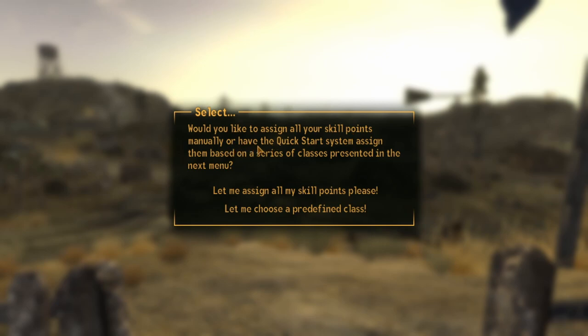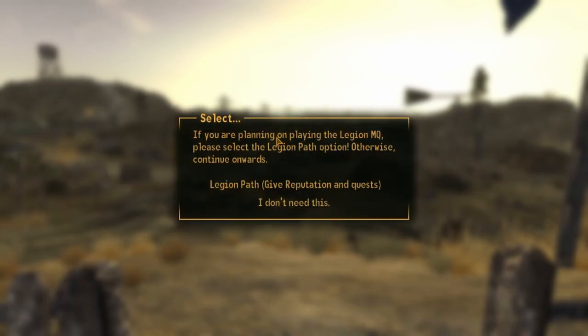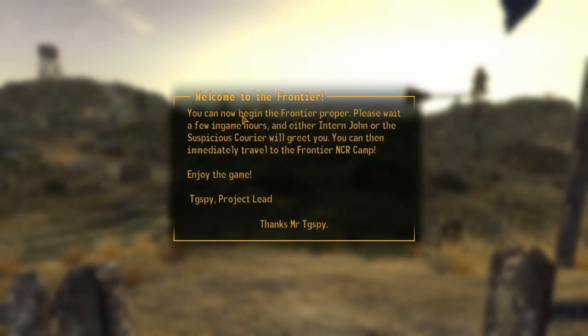The system asks whether to assign skill points manually or use predefined classes - we'll go with the Speech class. If playing the Legion main quest, select the Legion path option, otherwise continue. 'You can now begin The Frontier - please wait a few in-game hours and either Intern John or the Suspicious Courier will greet you, then you can immediately travel to the Frontier NCR camp. Enjoy the game.' Thanks, Mr. Tigsby, project lead.